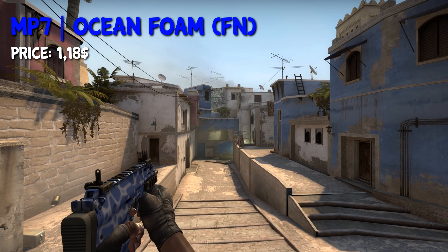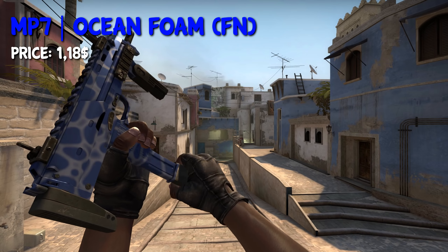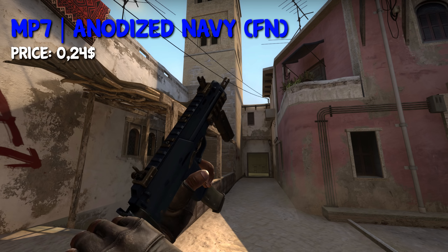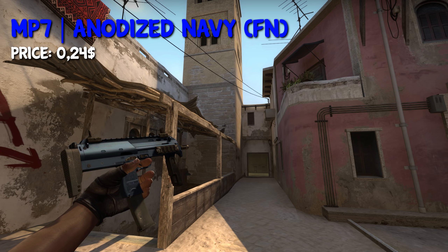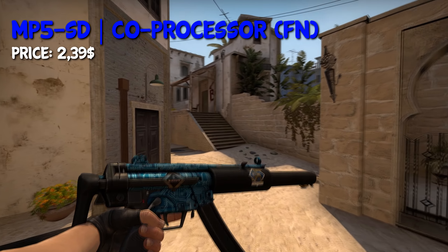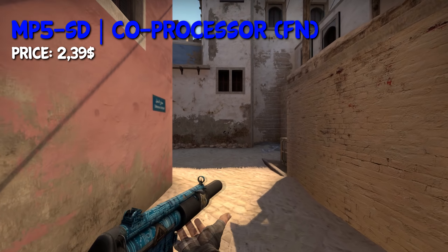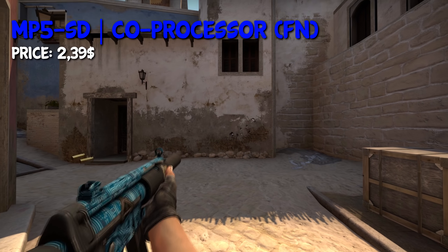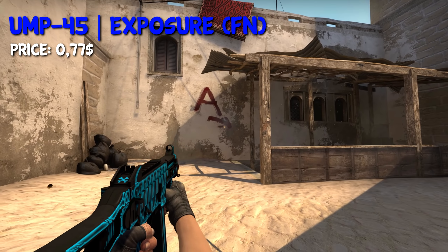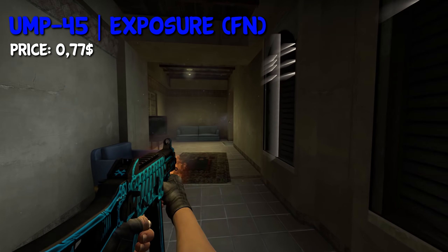For the MP7, we again have two options: you can either choose the MP7 Ocean Foam in Factory New for $1.18, or go with the MP7 Anodized Navy in Factory New for $0.24. There are not a lot of MP5 skins yet, but the Coprocessor is actually a blue skin and in Factory New it only costs around $2.30. My favourite UMP-45 skin is the Exposure, so I put it in the list here. In Factory New condition it only costs $0.77, so basically nothing at all, and it's a very nice looking skin that fits the loadout.